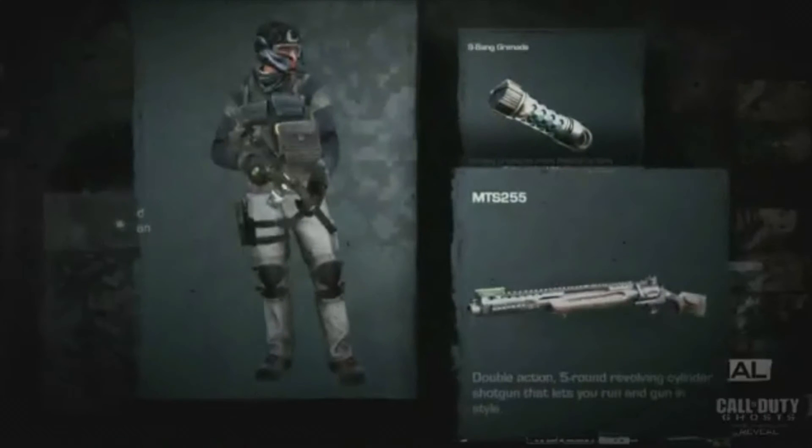Here's the MTS-255 shotgun — a double-action five-round revolving cylinder shotgun. I don't care much about shotguns, but it looks cool. There's also what looks like a frag grenade and another item I can't quite read, possibly another type of grenade.